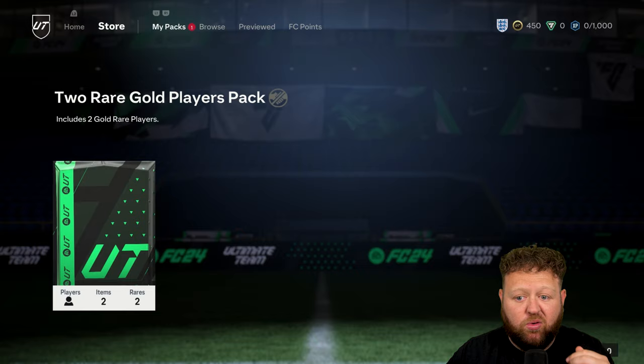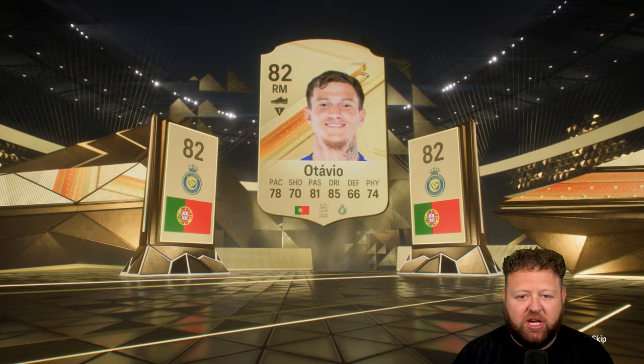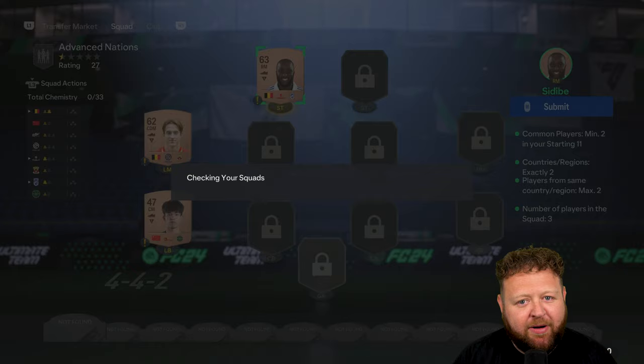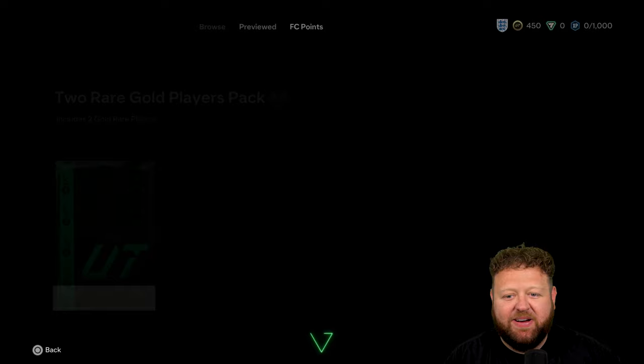You end up getting a couple of little gold packs along the way as well. So we got ourselves a Hradecki, and from another gold pack for completing another batch of the Foundations SBCs, we got ourselves Ottavio. We got a Portuguese player from Al Nassr. I kind of thought it was going to be Ronaldo, but we weren't that lucky. Although he is only 86 rated this year, so I imagine he's not going to be too difficult to pack.